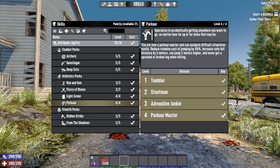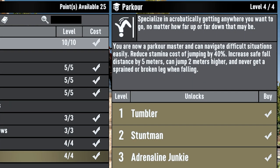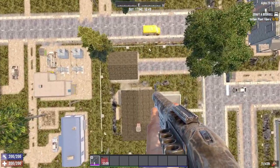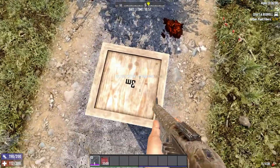Parkour is a 4-rank agility perk, maxing out at 8 agility. The final rank reduces stamina of jumping by 40%, increases the safe fall distance by 5 metres, allows you to jump 3 blocks high, and makes it so that you'll never break or sprain a leg when falling.